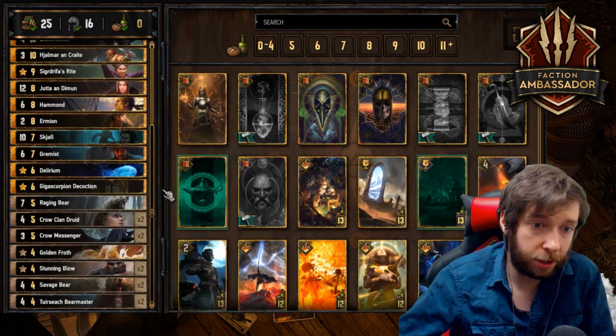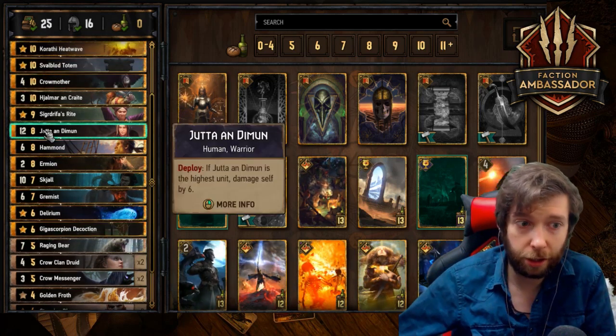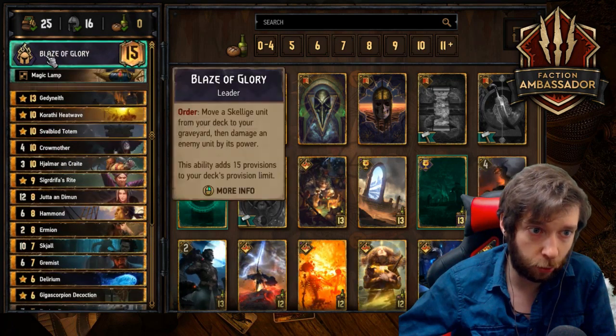Mulligans are very simple. The only mulligans you need to know: get rid of your bronzes, get rid of your bronzes, and always look for more gold. You always want to mulligan Yutta so that way you can pull it with the Blaze of Glory.